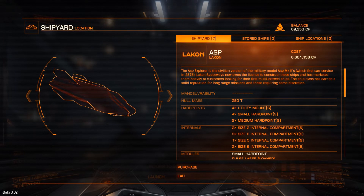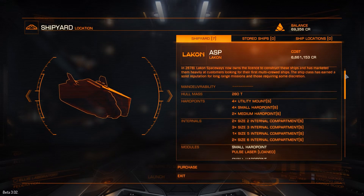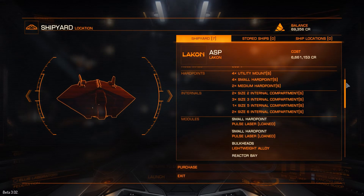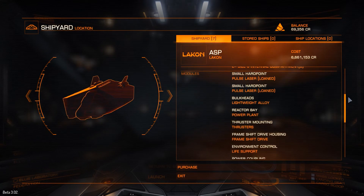This is the Asp, which isn't technically new to Beta 3 — this was introduced in Beta 2, to my knowledge. I just thought I would quickly show what the Asp looks like, seeing as I showed the Federal Dropship and the Imperial Clipper.